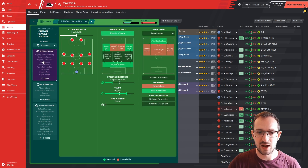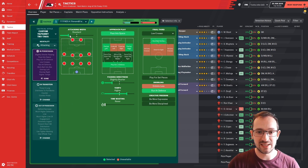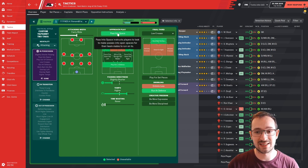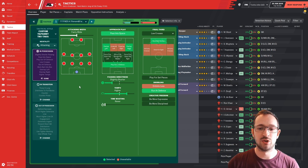It's an attacking mentality tactic. In-possession instructions: attacking width fairly wide, passing into space - instructing players to look for passes into open space for runners, especially effective with fast players. Overlap left and right, play out of defense so your center-backs won't just hoof the ball. Your inverted wing-backs tend to cut inside rather than crossing on the outside. Slightly shorter passing directness to help keep possession, and slightly higher tempo of play.